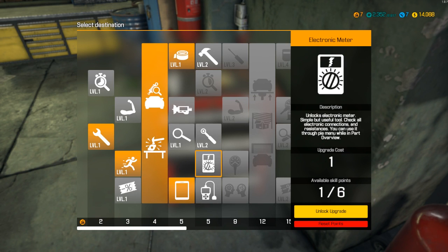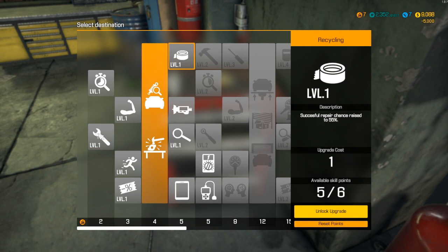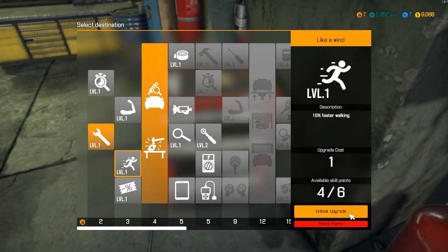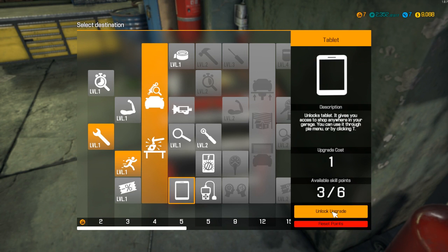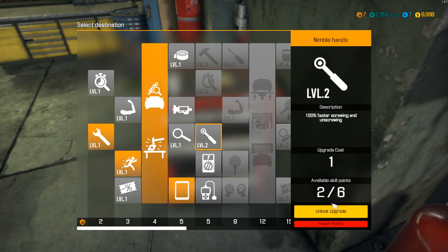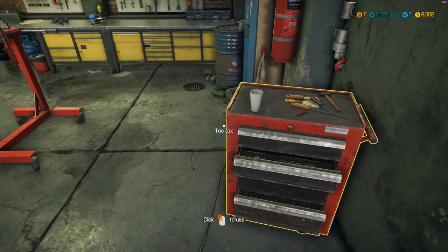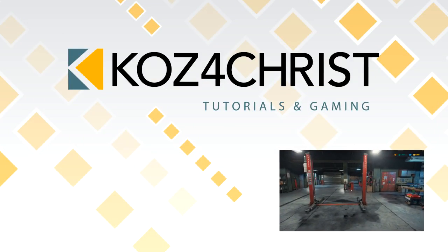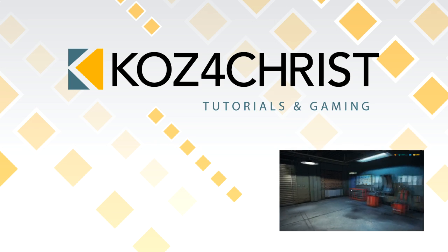This is a tough choice because the testers could be helpful — we could test electronics and I imagine we're going to need that soon. Let's reset the points — we're going to do this unlock, this one yes, then the tablet — we want that. And then the faster unscrewing. The only thing I didn't want was one that didn't seem like we'd use. Let's give that a go and that will help us for the next episode. That's going to wrap it all up — thank you guys so much for tuning in. God bless!